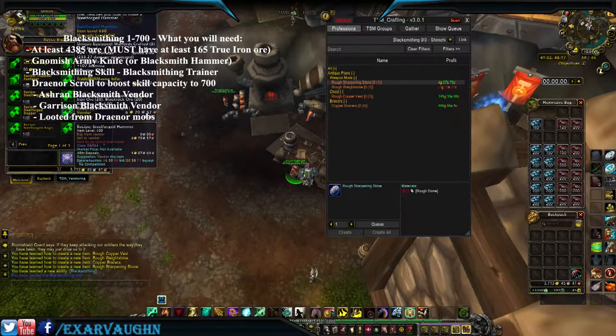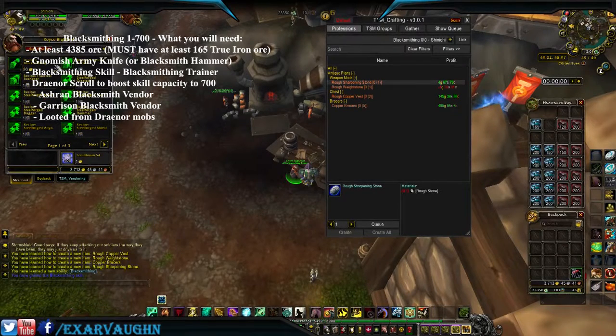Buy it here in Ashran from the garrison skill vendor, or looted from any Draenor mob. It will cost you anywhere from 90 to 100 gold, but I recommend coming to Ashran for everything because it's all conveniently here.